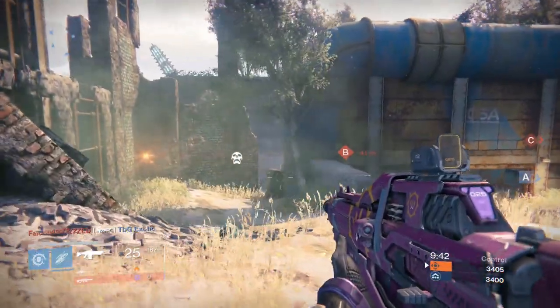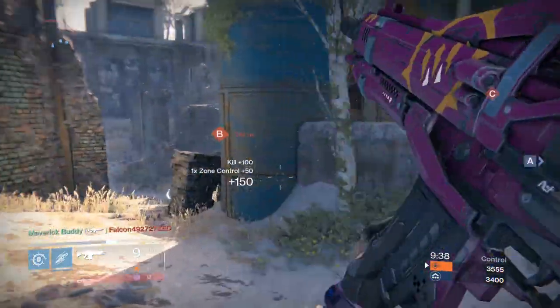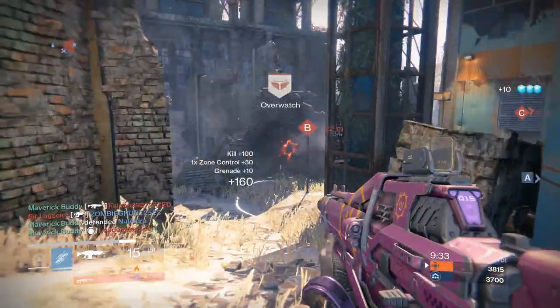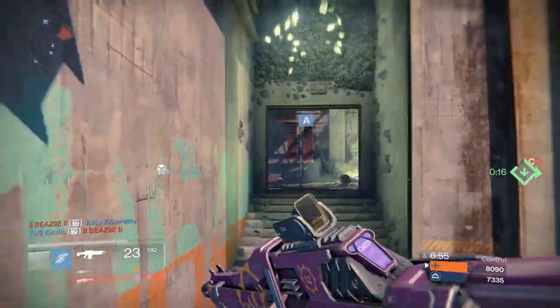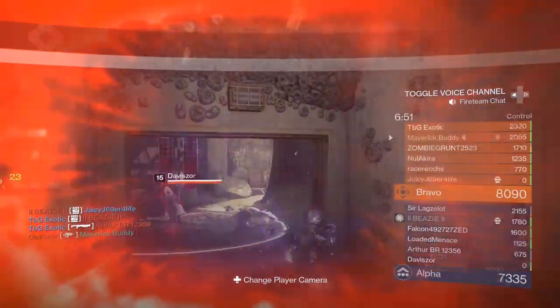At long range it's really nice — you can shut down a lane like on the Earth map. If you're spawning from underneath on a control point, you can shut down the whole left side with grenades and the auto rifle, since it's got a long reach to it.